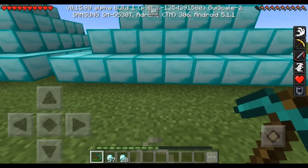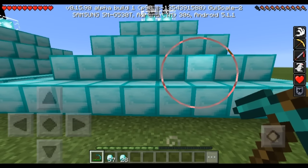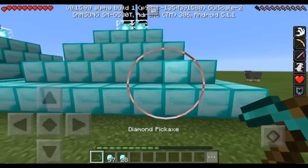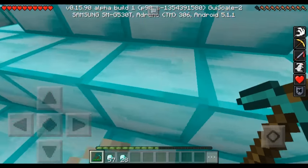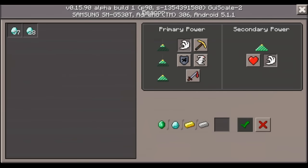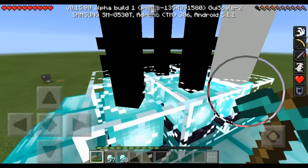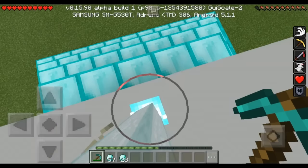I'm going to tell you the dimensions. This is 10x11. Then this layer is 8x9. Then 6x7. Then 4x5 — there are 4 this way and 5 this way — so you're able to fit 6 beacons on here. You can see this one has Speed, this one has Haste, this one has Strength, and I already put my diamonds in. And so on for the rest.